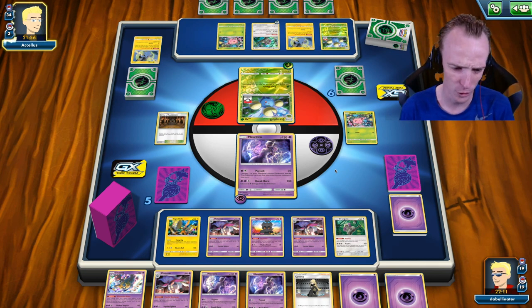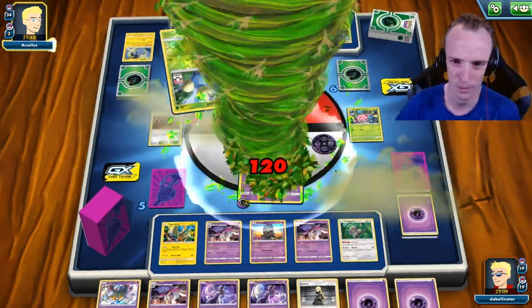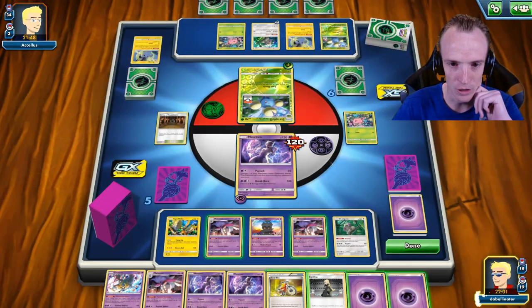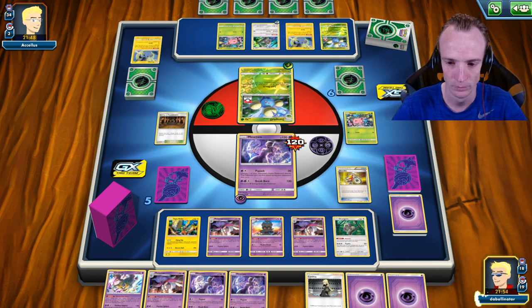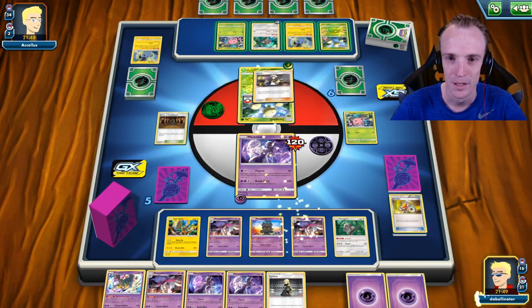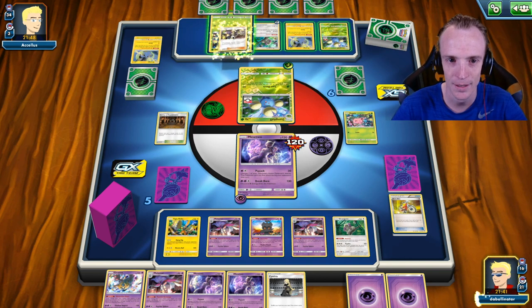The other option, if I do brick up, is to actually use the Psyjack on the Lost March. But he's got free retreat so that's actually not an option. Did you just not get the KO? You just didn't get the KO. I need switching options all of a sudden. Guzma — that'll do me. So with Guzma, we'll bring up this Jumpluff. Right now you can't KO me, and that's kind of funny.